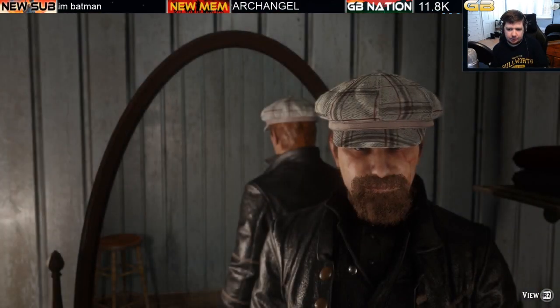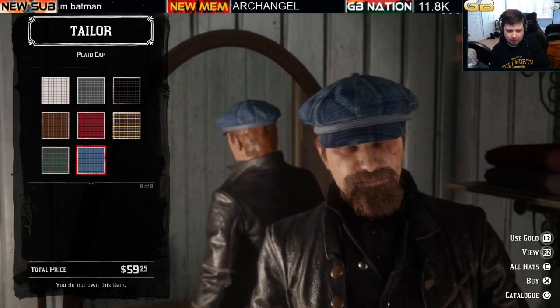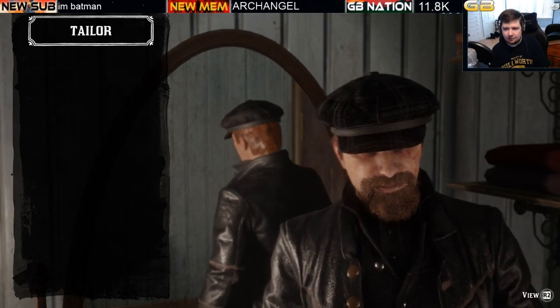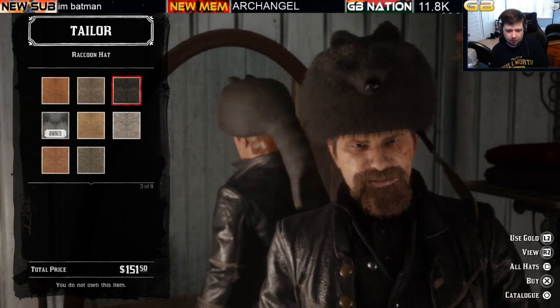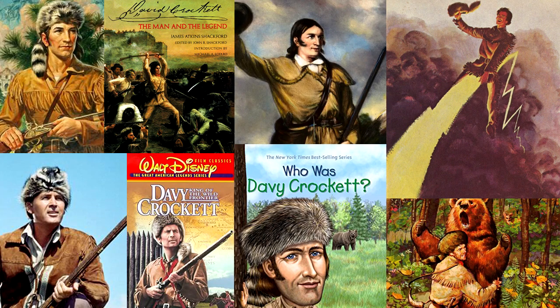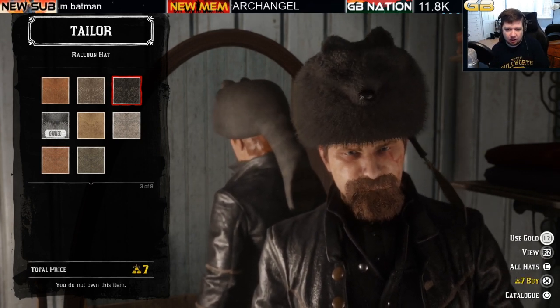Next is the plaid cap — it has a Peaky Blinders look and feel. These are $59.25 or three bars of gold with eight variations. Moving on to raccoon hats at $151.50 or seven bars of gold for all eight variations.